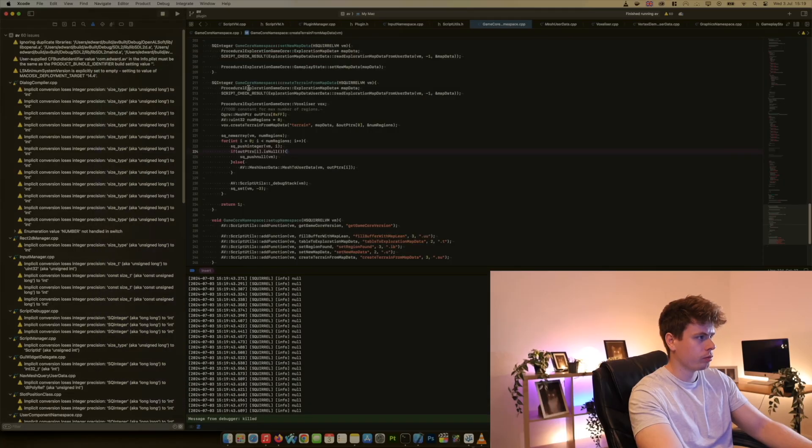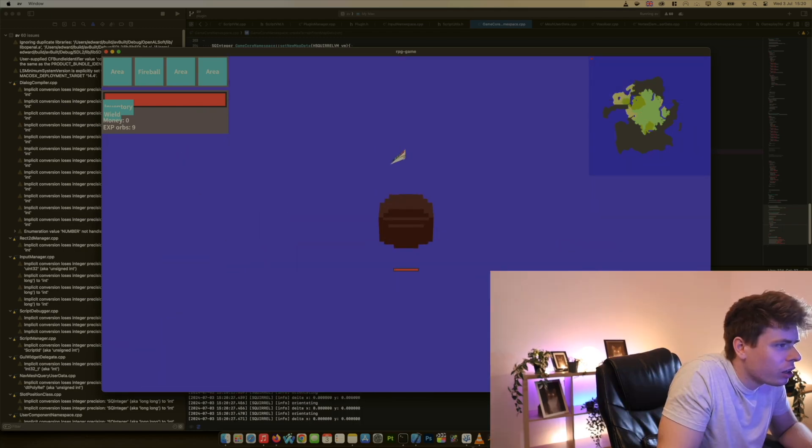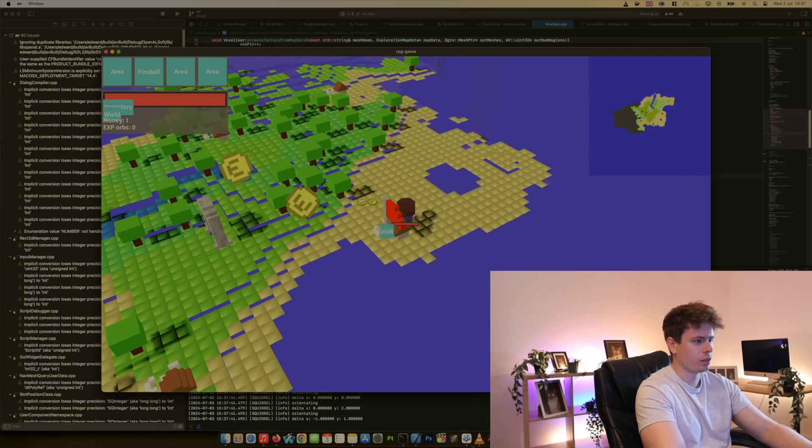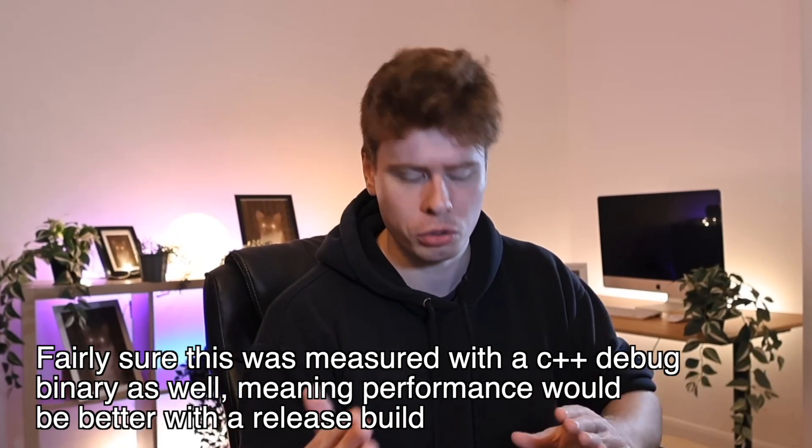The next major performance domino to fall was the terrain voxelizer. You might remember from a previous devlog that I got it about 12 times faster just by improving the algorithm while keeping it all in scripts. This time, all I was really doing was converting the code over to C++ and letting the compiler do the hard work. The improvement for this one was super duper delicious — coming in at 84 times faster. That's for the exact same algorithm running on a single thread. I could realistically get it about four times faster still by splitting terrain voxelizations across individual threads, but that's for later.